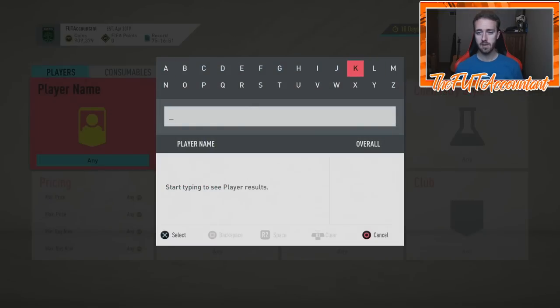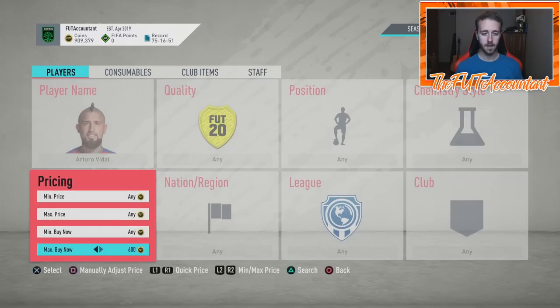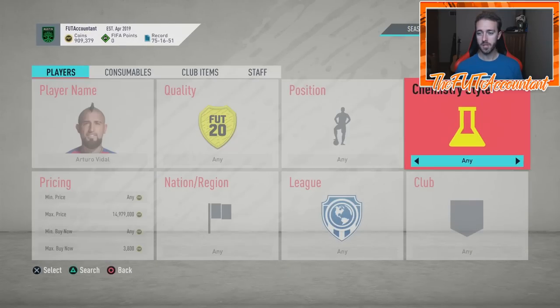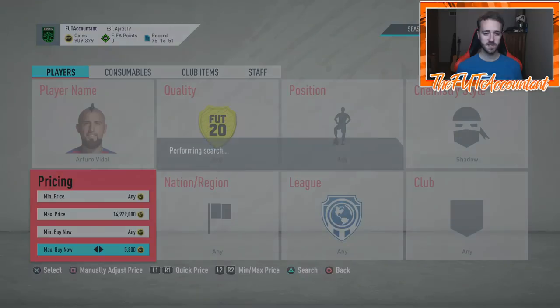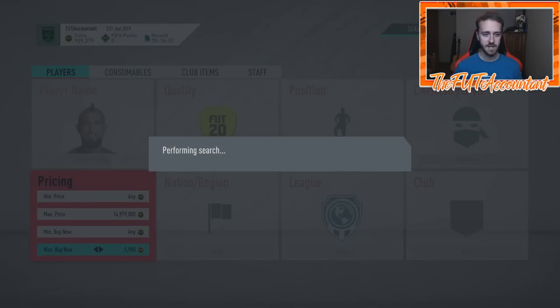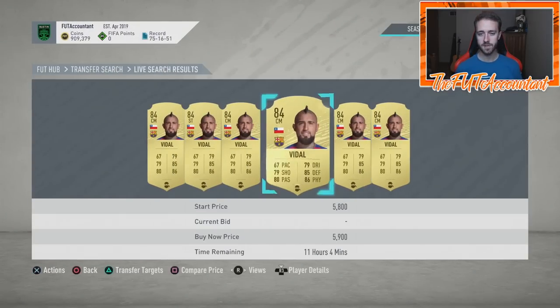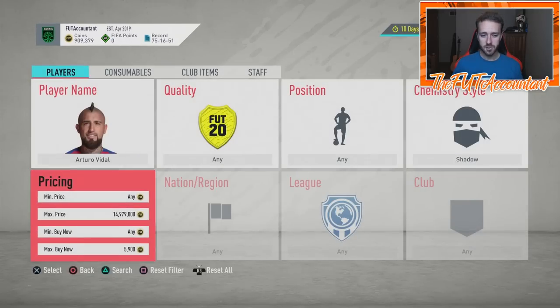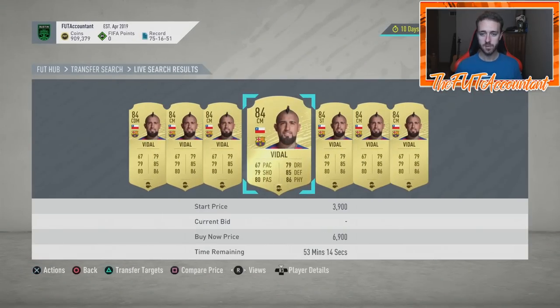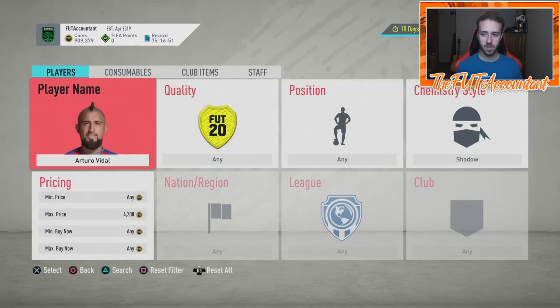With 15,000 to 20,000 coins you can find low-level cards like Vidal — very popular defensive mid in La Liga. His normal card is around 3,000 coins, but with a shadow he goes for somewhere around 5,800 to 5,900 coins. He's a card that gets packed a lot but that a lot of people want to use. You might find Vidals on open bids or undercuts around 4,000 coins with a shadow already on him.